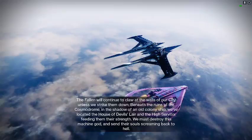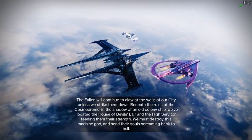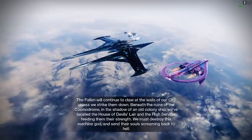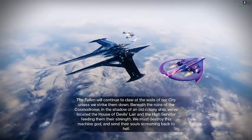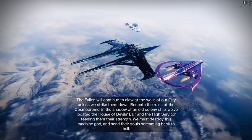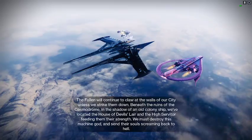The Fallen will continue to claw at the walls of our city unless we strike them down. Beneath the ruins of the Cosmodrome and the shadow of an old colony ship, we've located the House of Devils' lair and the High Servitor feeding their strength. We must destroy this machine god and send their souls screaming back to the darkness.